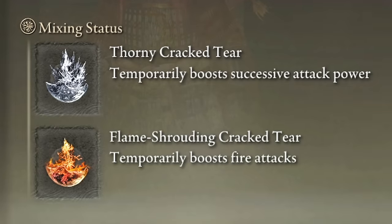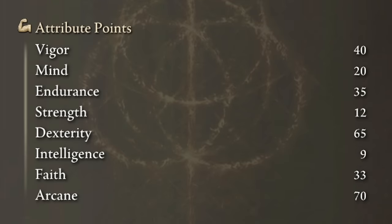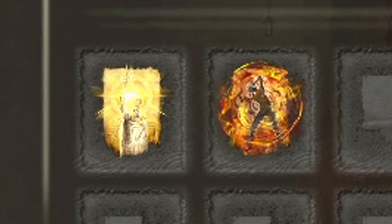In our Flask of Wondrous Physick we will use the Thorny Cracked Tear and the Flame-Shrouding Cracked Tear. This weapon consumes a lot of stamina, so don't forget your Pickled Turtle Necks. To get the max performance of Rivers of Blood we need 40 on Vigor, 35 on Endurance, Dexterity to 60, Faith to 33 and Arcane to 70. Golden Vow and Howl of Shabriri will be our main buffs.